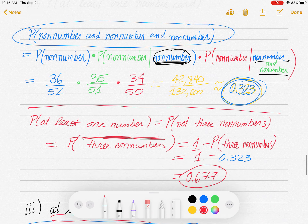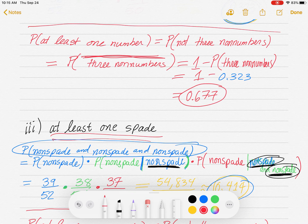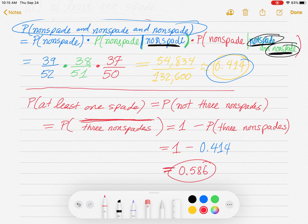There are three examples of the 'at least one' type: at least one jack, at least one number card, at least one spade. On the homework you have a few of those. If you have any questions, you can meet with me on Microsoft Teams — I set up a meeting and I'm doing virtual office hours regularly.